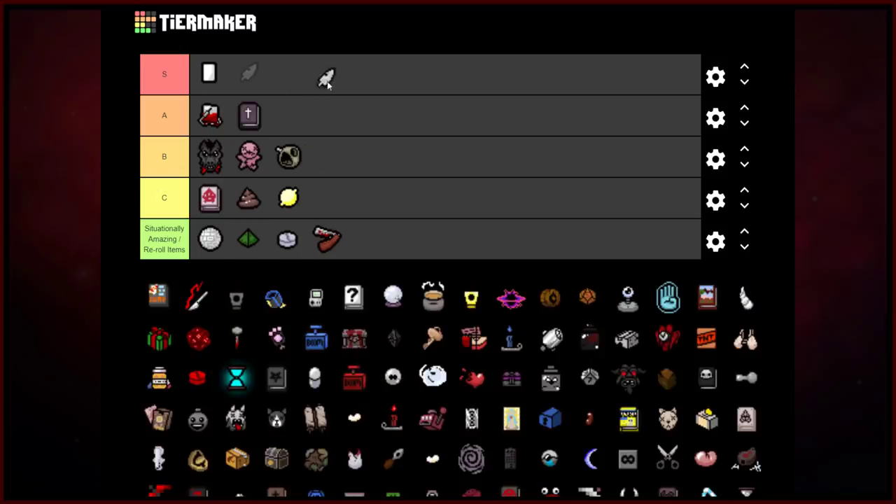Crack the Sky — A-rank, or very tempting for S-rank, but I can't quite put it there. There's a chance the Crack the Sky beams won't just flat-out kill bosses. But other than that, it's an amazing item — super low cooldown, very common to see, and a very common Eden start item too. If you're going on an Eden streak, you usually see Crack the Sky in the item room. It's just a very good overall item — almost S-rank, borderline S-rank — very strong and good with homing.